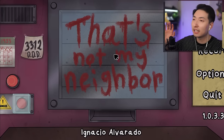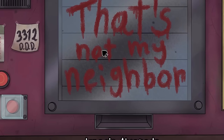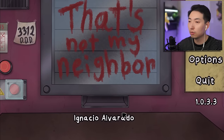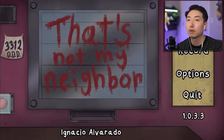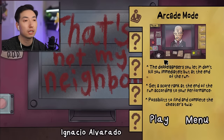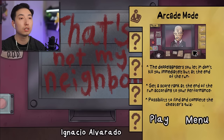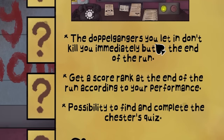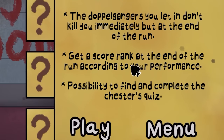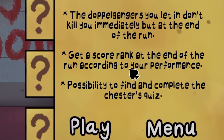Let's go ahead and get started. It looks like we can look around the interface. Let's press Play - Arcade Mode, that seems to be the only option right now. In Arcade Mode, the doppelgangers you let in don't kill you immediately, but at the end of the run you get a score rank according to your performance.